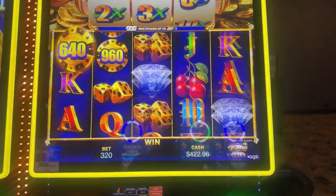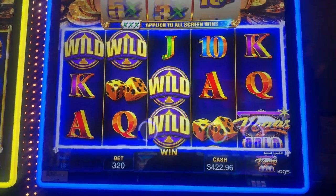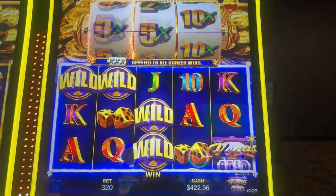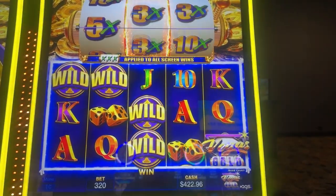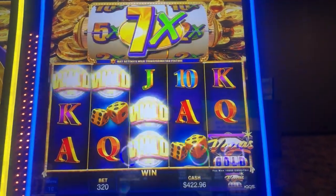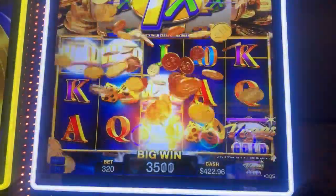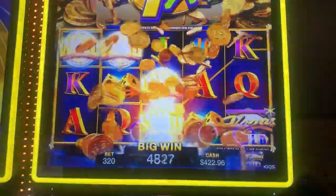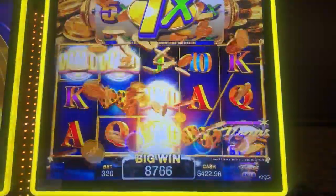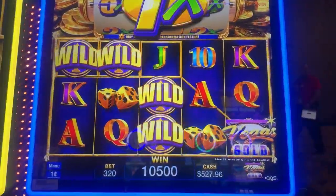Ask and you shall receive — oh my goodness! They just turned wild. But a multiplier — I was hoping for another coin bonus. 5x — 5x again? 2x. 7x. Not even sure how much that is. Nice little line in there. I'm over $500! Phenomenal, phenomenal.